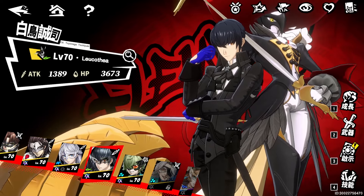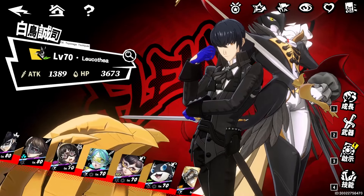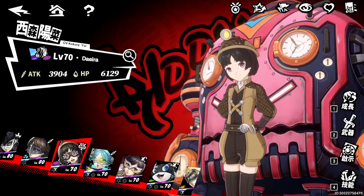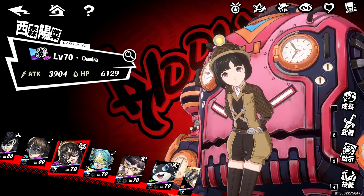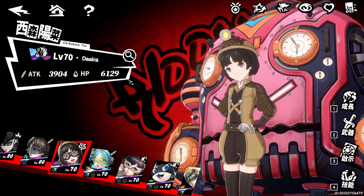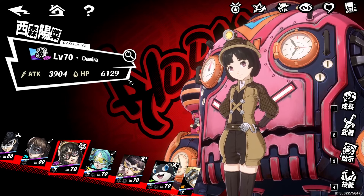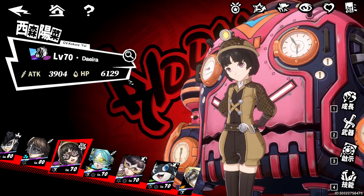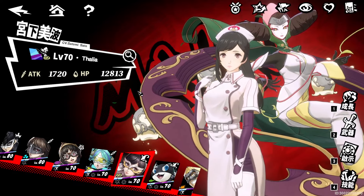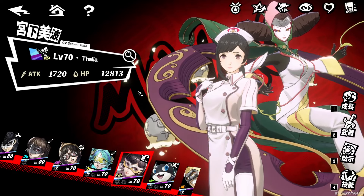Floret has multi-hits, can apply winded status, and increases his own crit rate and crit damage, making the team absolutely insane. As long as everyone revolves around him, he can deal decent DPS until we get a five-star character for this element. Riddle is an insanely good buffer who provides concentrated buffs for the whole team, giving Floret the crit rate and buffs he needs to multiply his damage. Though he's the only DPS, the hyper buffs from Riddle and Marion make up for the lack of a sub DPS. That wraps up all the teams.